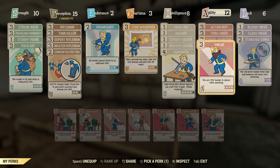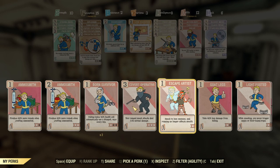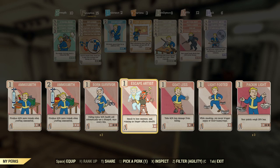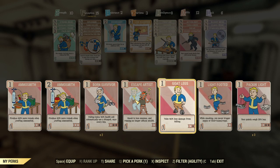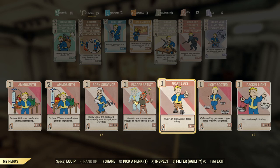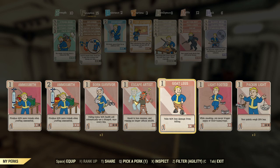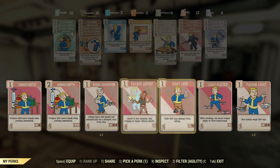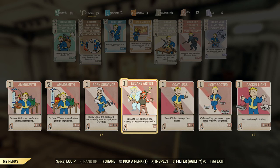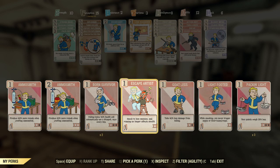Escape Artist is a very important card for my playstyle. Put Covert Operator back on there. Escape Artist — I thought it would be in Agility, but apparently it's not. I'm a little confused. Did I mention it's Sunday morning as I'm recording this? I did not get a lot of sleep last night. It was not a good night.